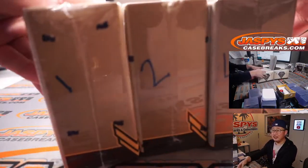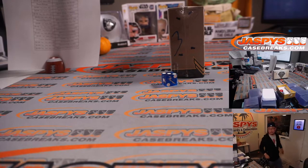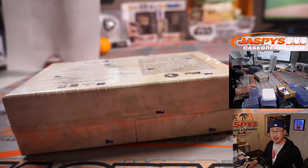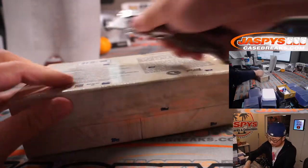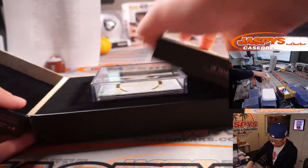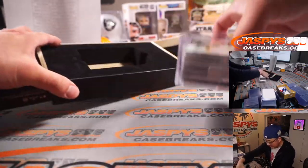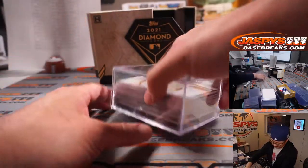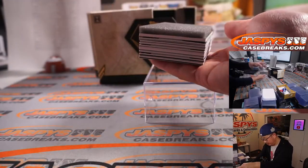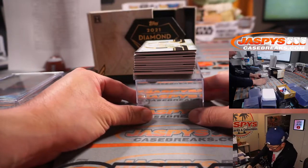We'll save these four boxes for next time. Good luck boys and girls. Thank you very much for the fill. Kind of a shallow box — that oftentimes means either a cut auto or redemption maybe, or maybe just thin hits. Usually the card on the bottom is just a relic only. I think there is a redemption right here.